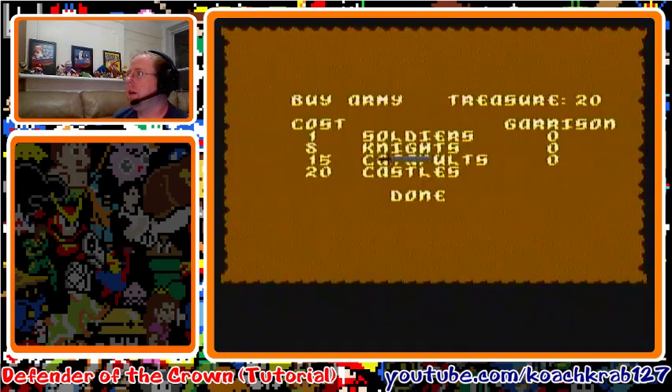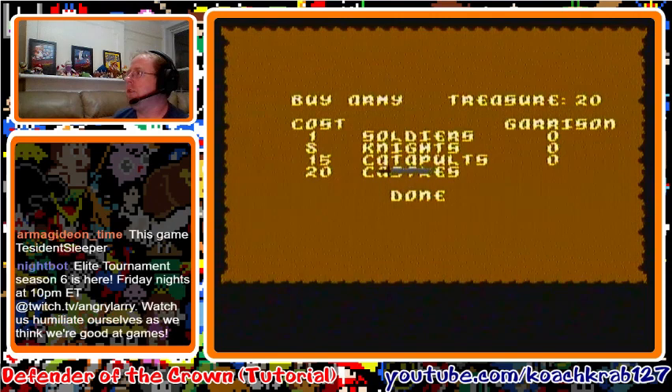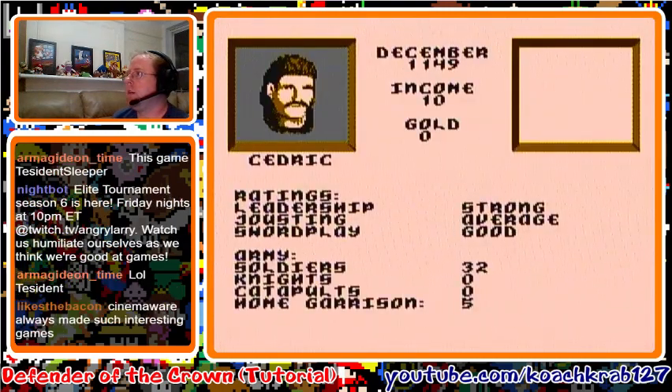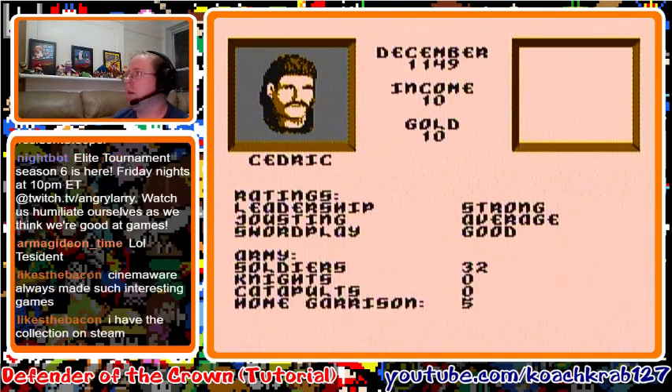Click on buy army and you've got all kinds of options. We have 20 gold — see where it says treasure 20. What you want to do is buy a catapult. The catapult is going to be extremely valuable. Click on catapult, scroll over once, press A — notice it took away 15 gold and now we have 5 gold left. With that 5 gold we're going to buy 5 soldiers. That's all we need to beat this game. Click done.